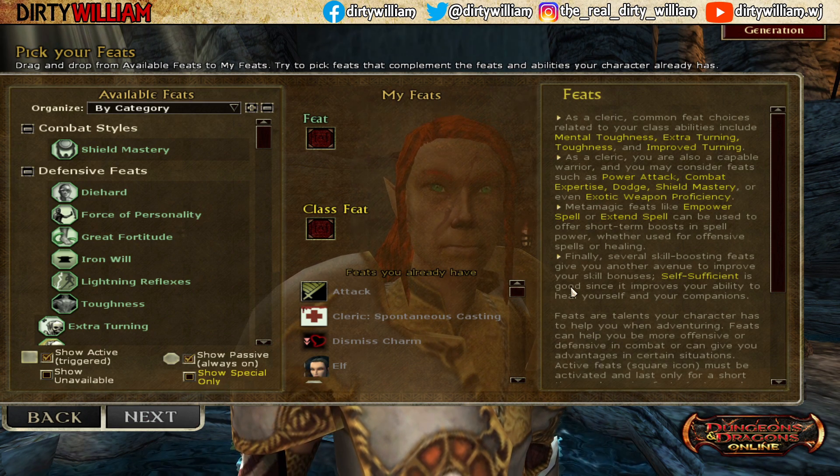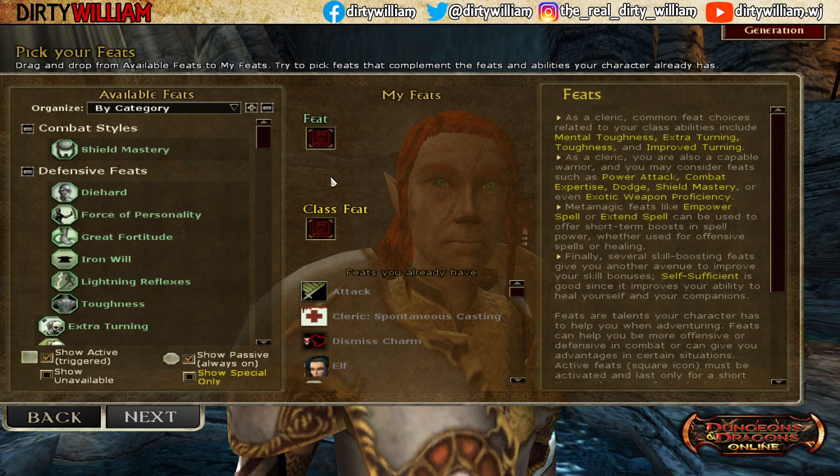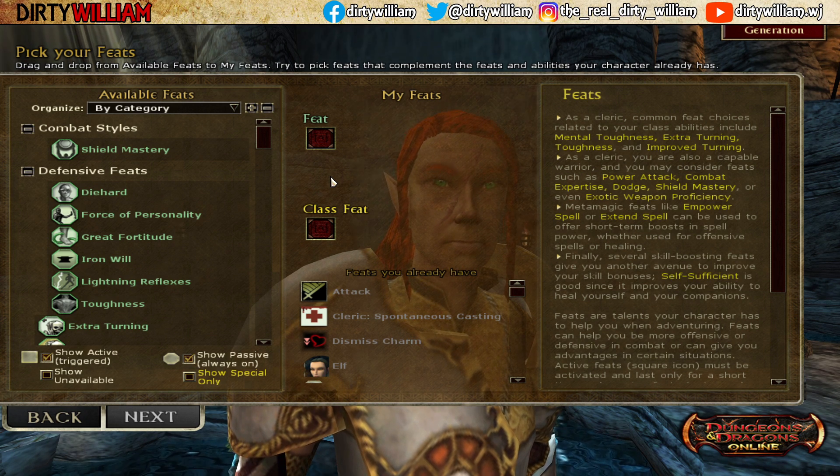I just do UMD because it makes it easy. Effectively, this character is going to be a bank toon. It's not going to play anything except for quests to get the favor for a portable hole, the bank favor, personal bank space, and then the backpack space for Coinlords. That's pretty much it.